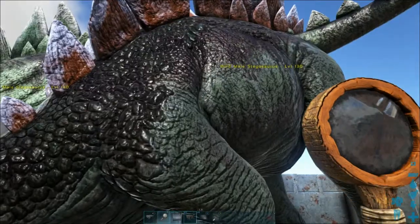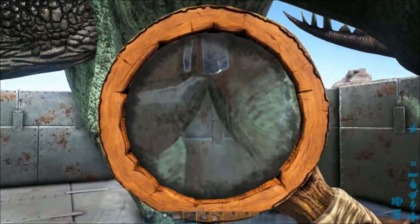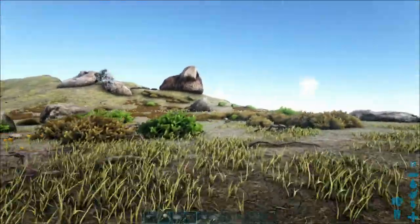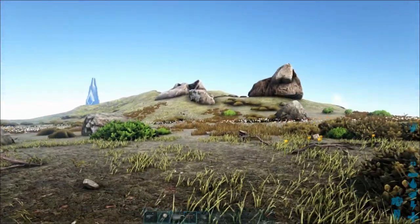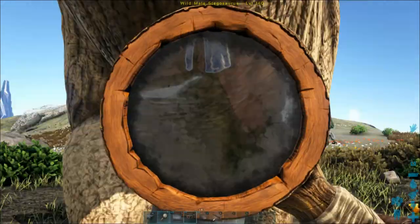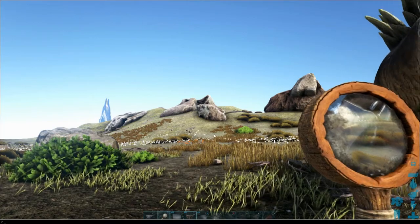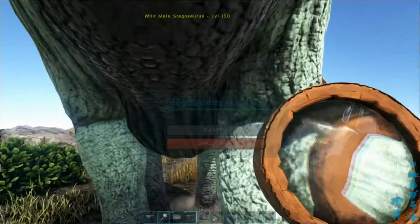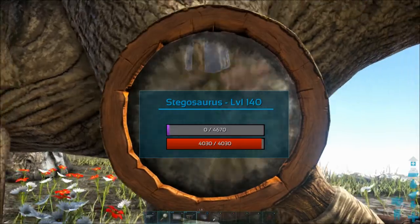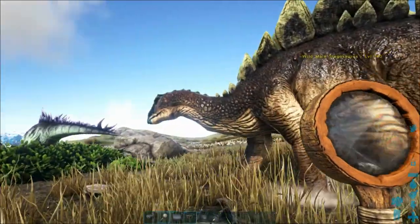Yeah, the 140 by far has the best health. I'll spawn in some more to test after tame. We'll go for another 140 — that one has even more health, 4000. Then I'll try another 150, and this 150 is down at 3000 health pre-tame. That's almost a thousand less. So I'm going to tame these two and see what the health is after taming.